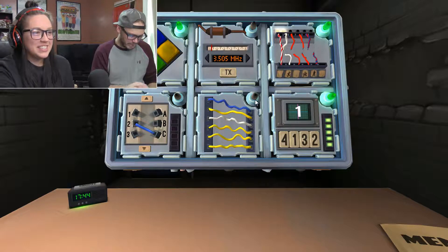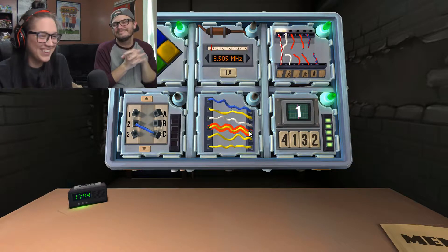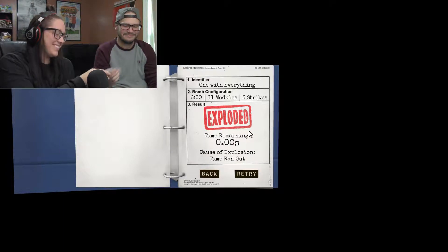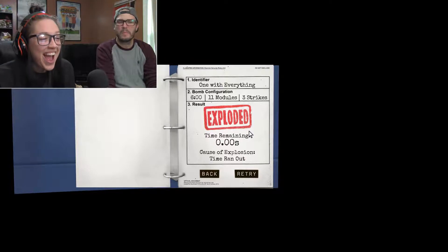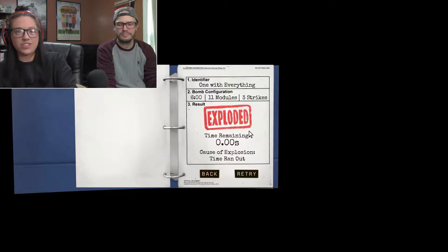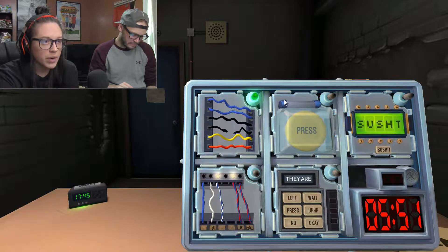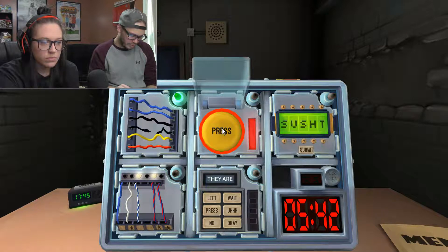Regular wires. How many? Oh, we've got ten seconds left! How many? Three. Why am I not fast at this? We've got three regular wires. Original wires, six of them. Are there no yellow? There's one yellow. Is there more than one white? No white. Are there no red? One red. Cut the fourth wire. Button — yellow, says press. Press and hold. Red. Release when the countdown timer has a one. Got it.